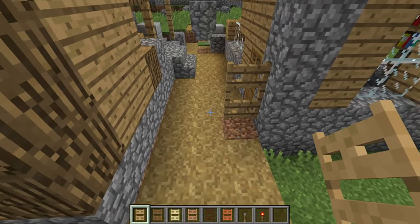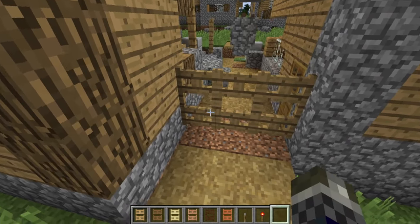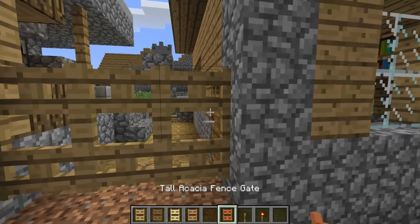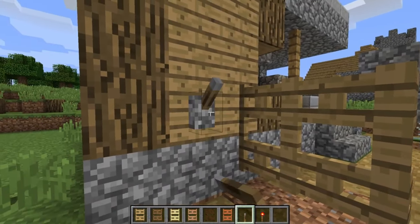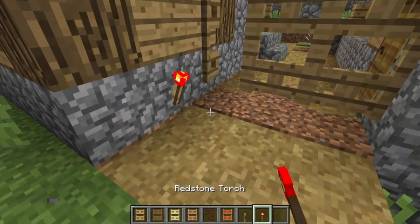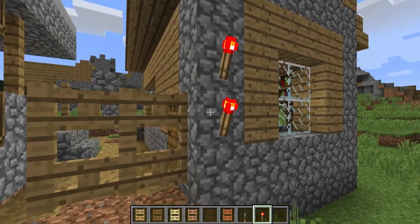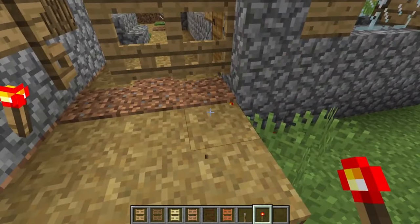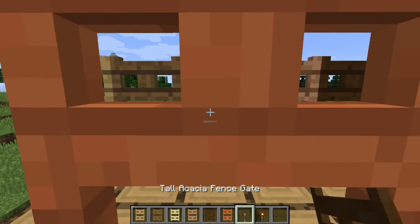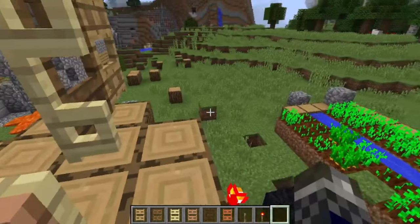Tall Gates. This is a very simple concept for a mod. It brings double-high fence gates with the vanilla wood types to the game that connect to both fence pieces and wall blocks, so they should blend in well with your builds. You just place two normal gates of the same type above each other in a crafting bench to craft one of these double-high gates. You can right click one of the gates to open both at one time, or provide a redstone signal to toggle them remotely.